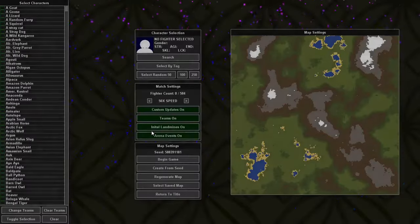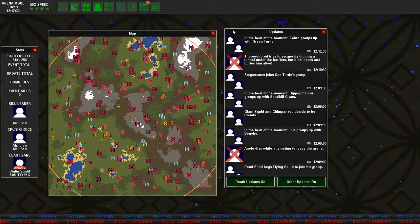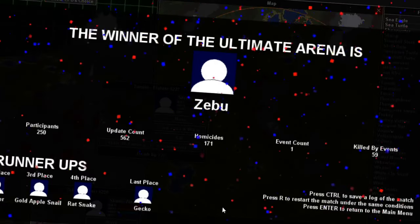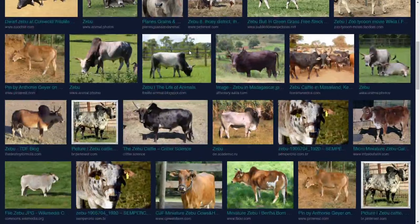I've got a whole list of animals that I keep saved, and I have a raffle game that I use to generate ideas. For the sake of this video, I'll just run that and see what I'll be doing. Zebu? What the hell is a Zebu? It's like a breed of cow. All right.